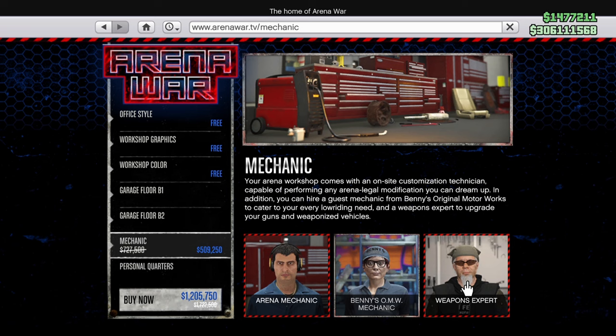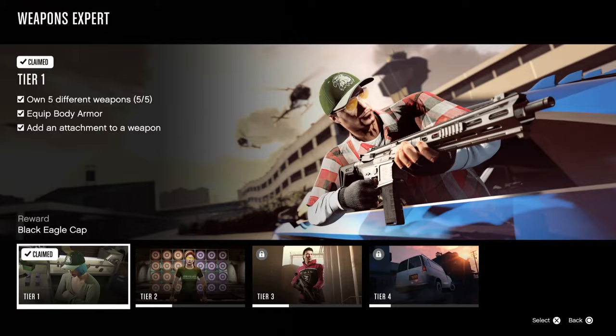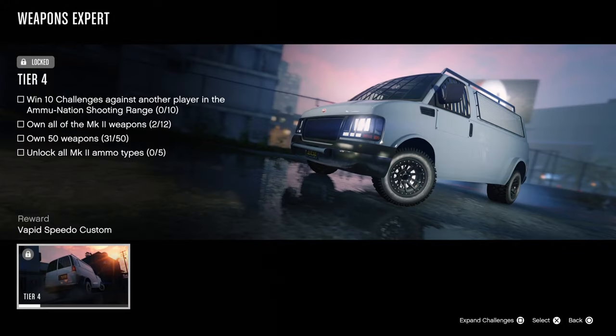However, if you are on PS5 or Xbox Series X and S, definitely pick up this weapons expert. If you come into career progress, all the way over to Special Interests and Weapons Expert, once you complete all four tiers you're going to get the Vapid Speedo Custom — the same vehicle that's part of your nightclub warehouse sell missions, but this particular one is saved as a personal vehicle. You can bring this vehicle into the Arena Wars workshop and add weapons to it here, and I believe that is the only way you can do that.